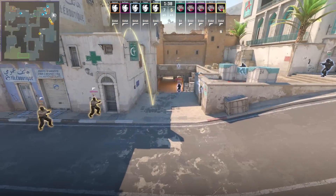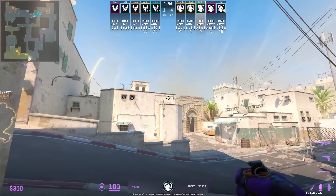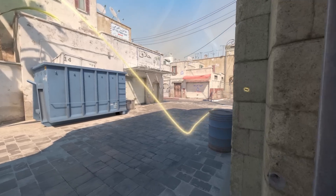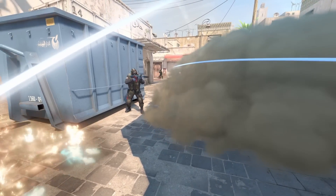Red candidates are going to rush A using this smoke. Twist at the beginning of the round is going to throw a long A lurk smoke, and you can see that this smoke is going to land in front of the door. However, it does leave a gap towards the left side.